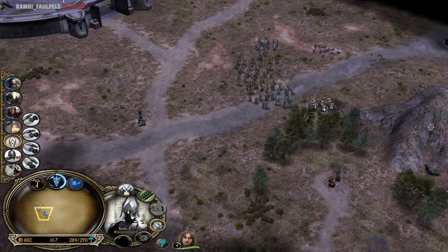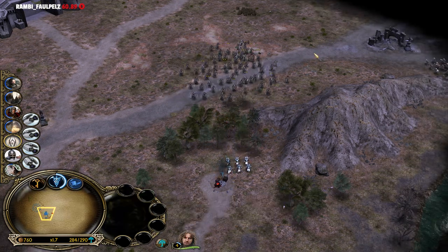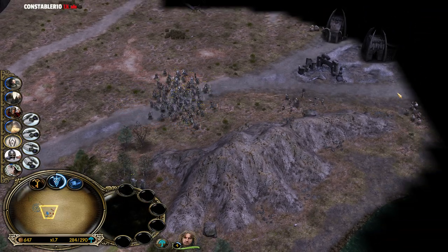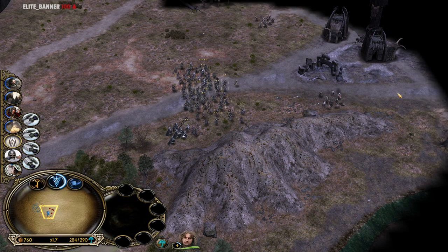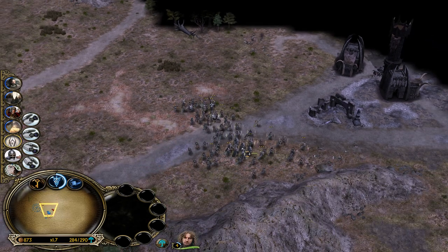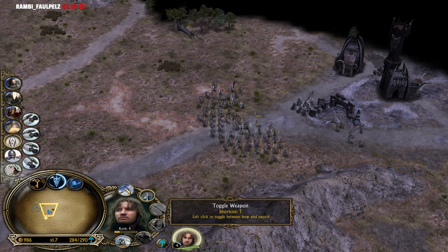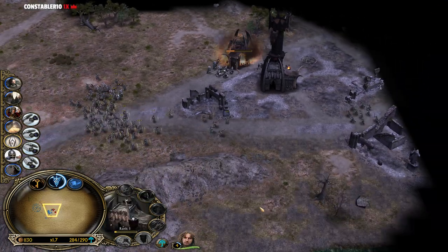I like how tanky they are. Let's build the farm here for more money and resource income. Once again, the only weakness we're going to run into is our lack of damage against buildings. That's going to be a big problem. We will need these tower guards to actually deal the damage, or Faramir can always use the sword. Let's use heal first on these tower guards to make them healthy.